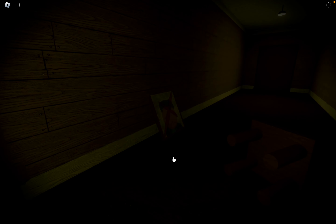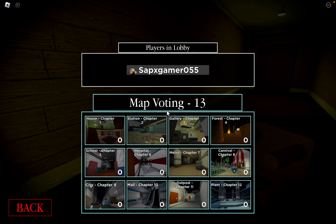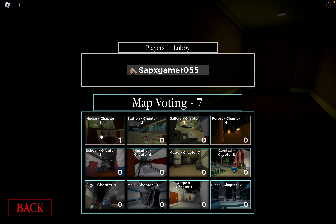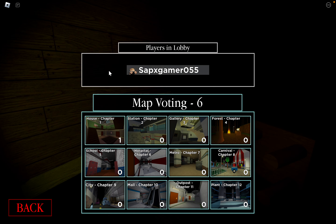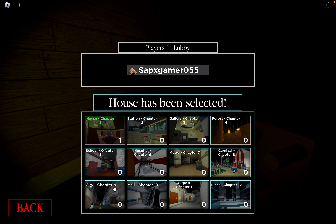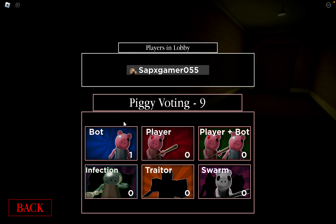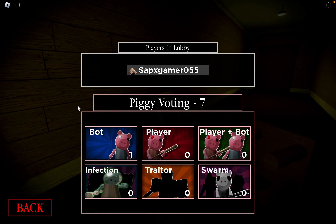We'll just continue playing — there's still no commands for Book 1. I'll just choose House, the most difficult chapter. I was thinking maybe city, school, or hospital, but we're just going to go with House.